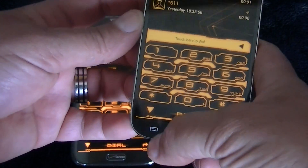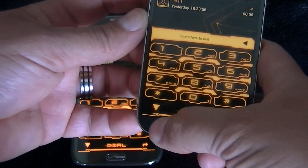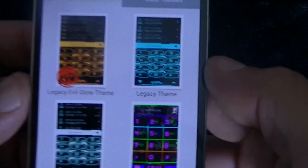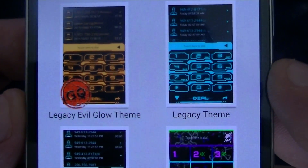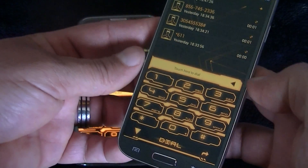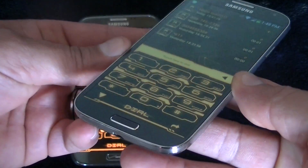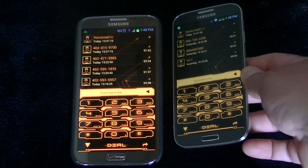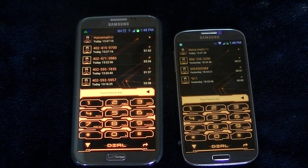The name of the theme is called Legacy Evil Glow Theme, and this is with Go Launcher EX. Thanks for watching, guys.